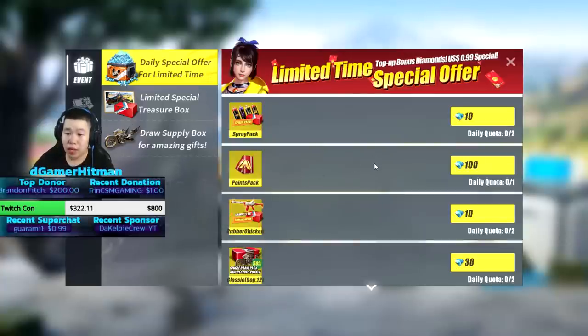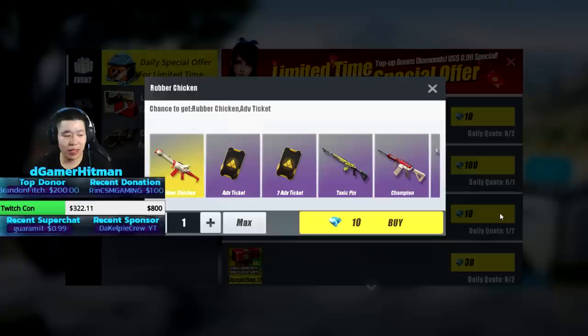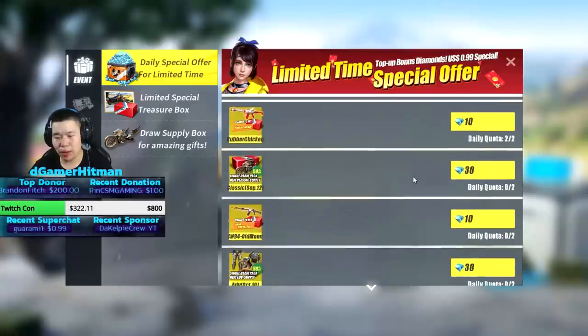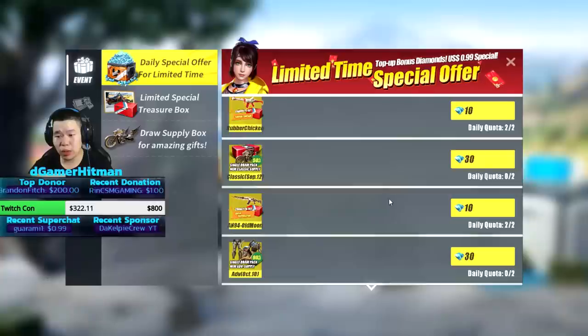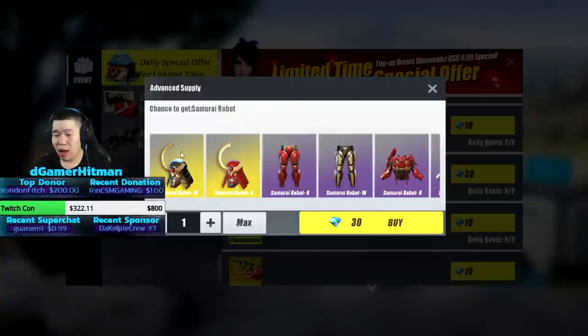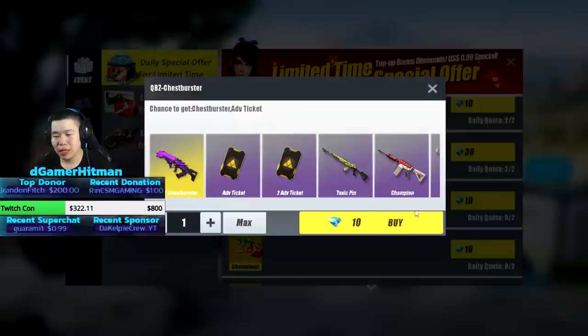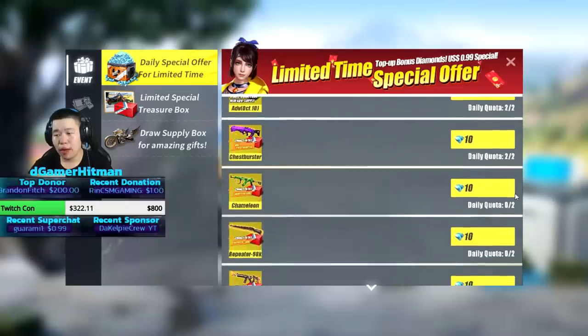Now we're gonna go to events — there's a bunch of stuff you want to pull every single day. We're gonna do the rubber chicken first. There's always a chance at a legendary so it's worth doing. We'll also check the old moon event. I'm probably gonna spend around 600 on these chameleon pulls.